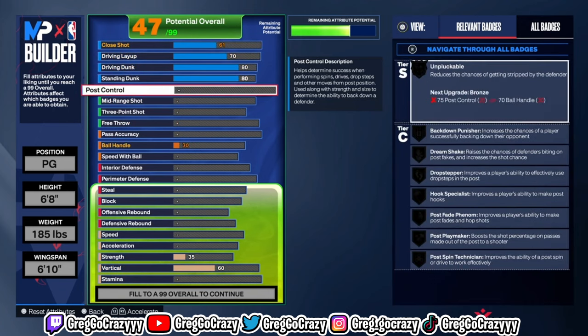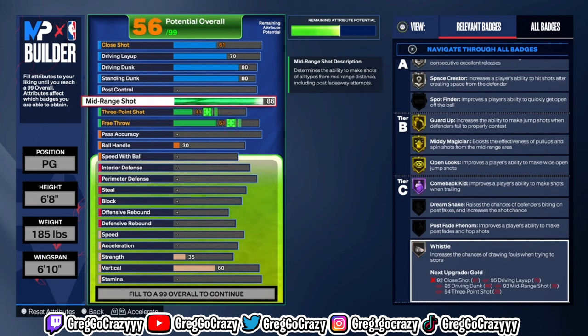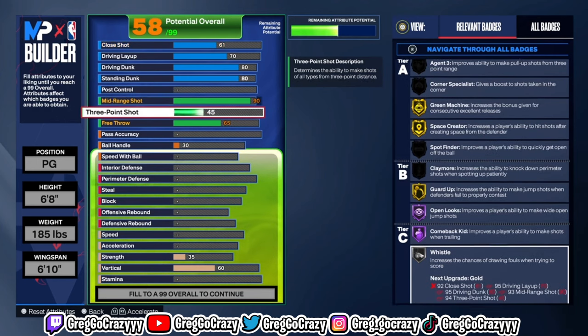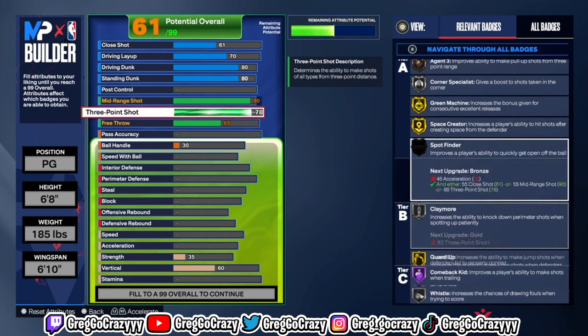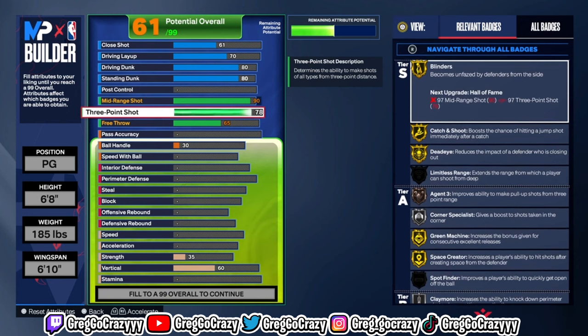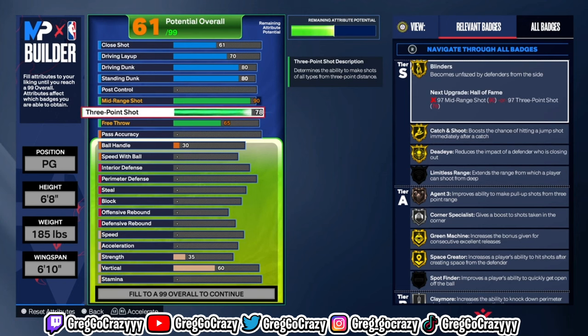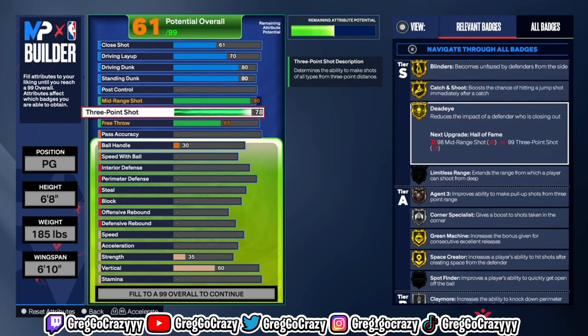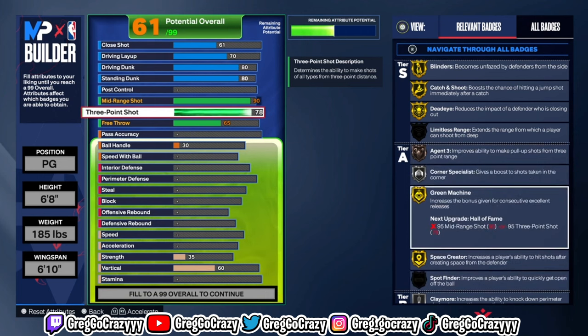Everything I do is for a reason. For finishing, you want to copy the way I did it. I put the driving dunk and the standing dunk at an 80 for a reason — that's to get the best standing dunk packages, which are Draymond Green and Ben Simmons. They're very useful. Once I put them on I haven't really used any other dunk package. Put the ratings at 80 for that. If you want to go high for contact dunks on the driving dunk, that's when you go for it.